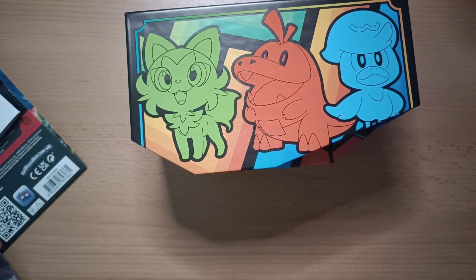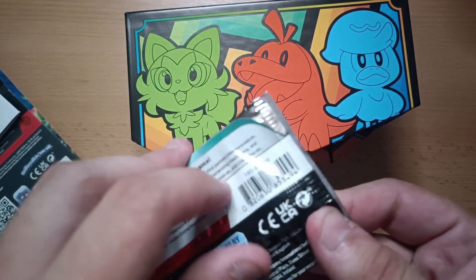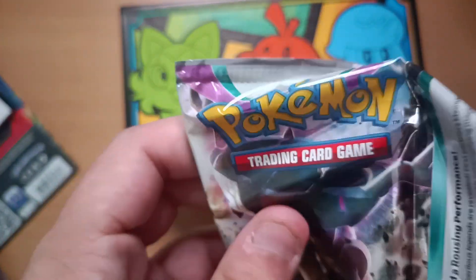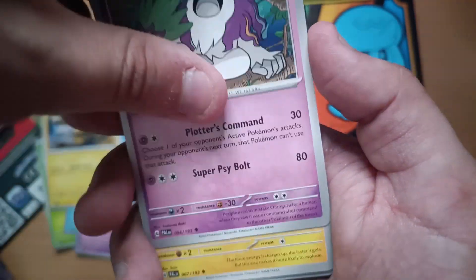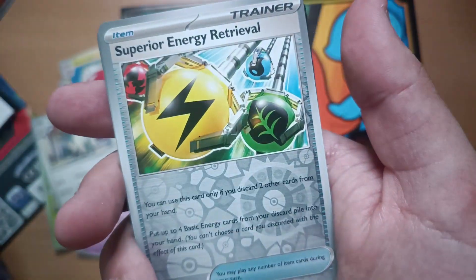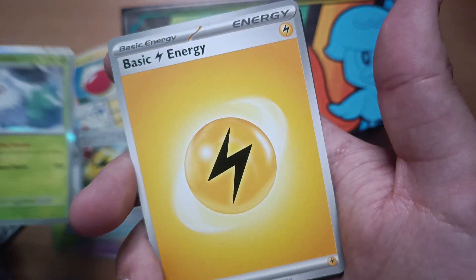We've got a few more boosters. The next one is coming and it's gonna be a big one — I'm sure of it. So it's Rellor, Quaxly, Tinkatink, Pincurchin, Oranguru, Electabuzz, Farigraf, Klawf. Wow — a Superior Energy Retrieval and Mammoswine. Okay, it wasn't a big one.